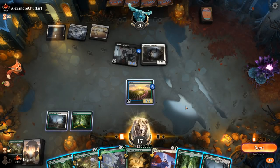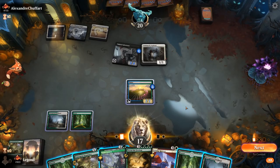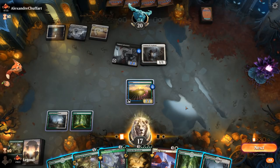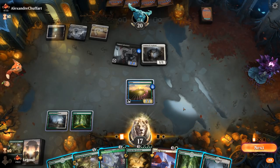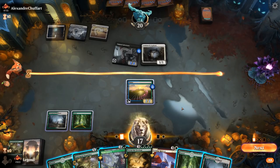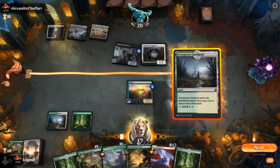Looking at our options — we could go for Felidar Retreat and hope it doesn't get removed right away. If we go for Emergent Sequence, that's all we can really do. Scute Swarm we probably want to wait until we can make a copy of it, even though Meathook Massacre is a concern. The upside of going for Emergent Sequence is that we might be able to ramp into Storm the Festival next turn, assuming there's no Meathook for two. Yeah, that's worth a shot.